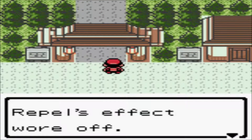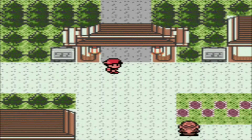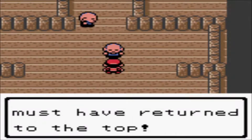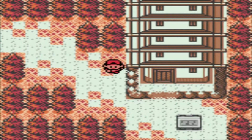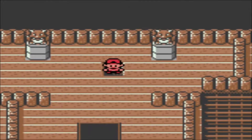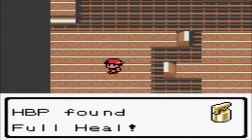Here we are in Ecruteak City! We actually need to go to the Bell Tower - remember where we caught Suicune? Let me talk to this guy: 'Two towers, two Pokémon, one burned down, one flew away. I'm about to return to the bell tower.' So Ho-Oh is in the Bell Tower. The Pokémon we're looking for is in the Bell Tower. This is the Tin Tower and we are going to go up it. 'This will protect you - take it.' He gives us the Rainbow Wing. That opens the stairs. You have to catch the three beasts in order to get the Rainbow Wing, in order to ascend the stairs!